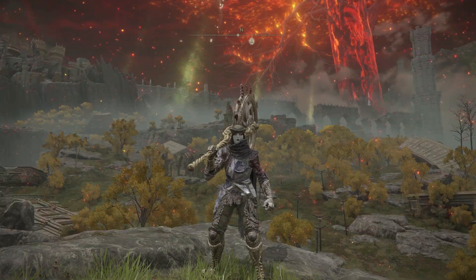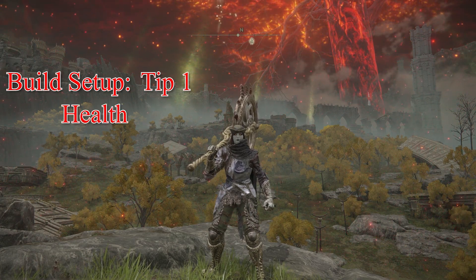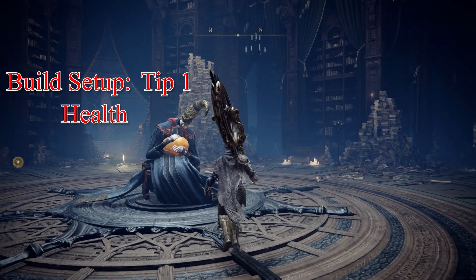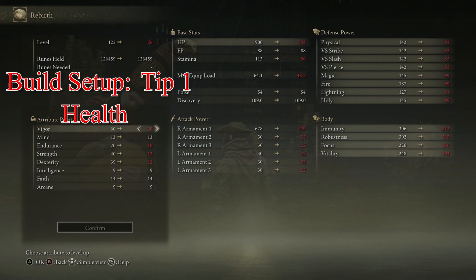To kick us off, we've got build setup tip number one, which will be health. What I want you to do is head over to the respec NPC, redo your build, and spam 60 points into Vigor.